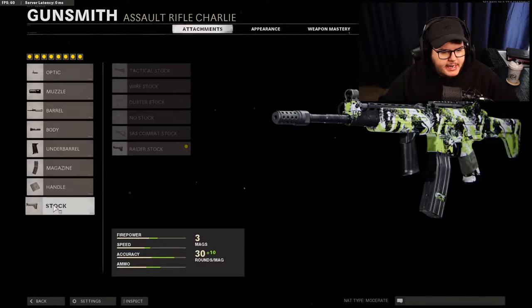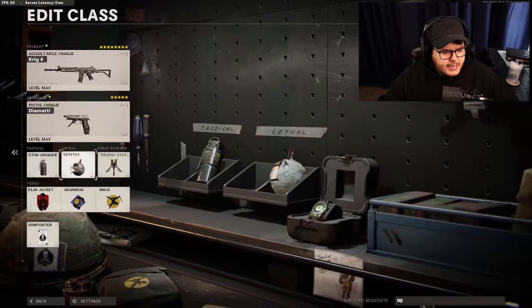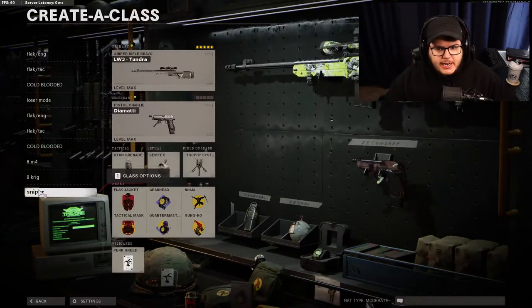Also running the 40-round mag, airborne, and raider stock. For equipment it's stun grenade and Semtex. I put gearhead on just because you could do quartermaster, but there's not going to be many times you're alive for more than 25 seconds to need a new grenade - that's all quartermaster does. In league play gearhead will help you get your trophy systems faster.